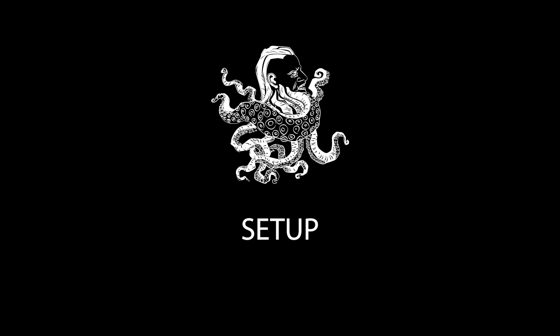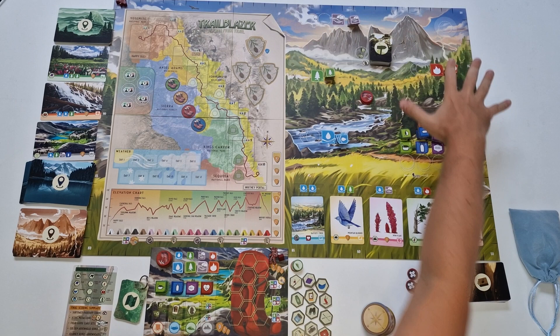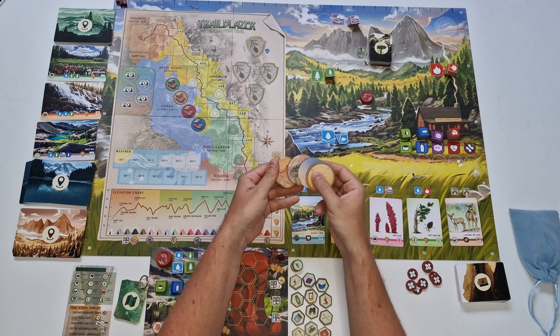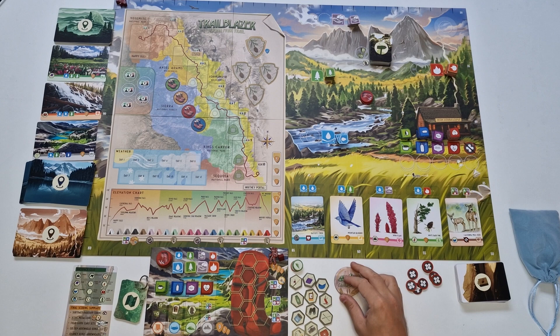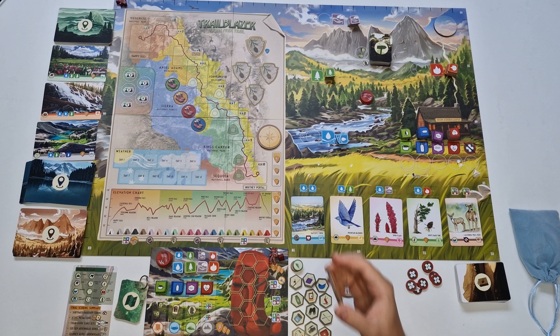I've got the majority of the setup already done and I will walk you through it. The board, as you can see, is already here and is big — this is the variant for all player counts, there is no alternative. The game comes with four medallions: the trailblazer medallion marks the first player, so hand it to whoever is going first. Then we've got the windrows token, which we place on the cleverly positioned windrows space over here, and the elevation medallion that goes here.